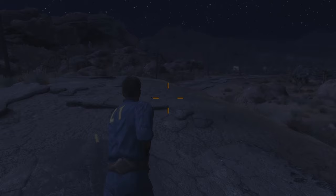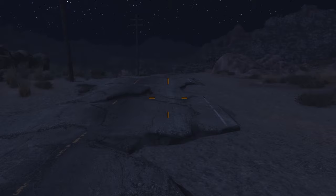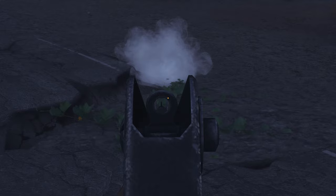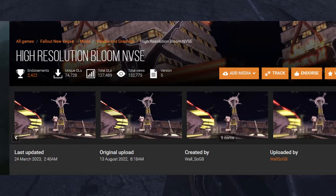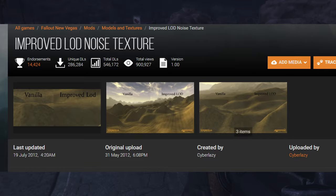Now onto visuals — this is the last part of the guide. I'll be providing a performance-friendly version, the version I normally use, and a high quality version that uses an insane amount of mods. Before we get into this though, there are some mods you should have no matter which version you're using. First is High Resolution Bloom, which makes the bloom effect look better. And after that is Improved LOD Noise Texture, which is essential since the LOD loading in this game looks terrible.